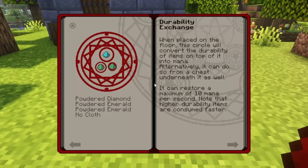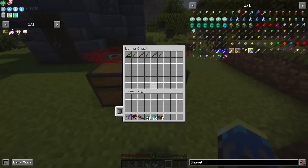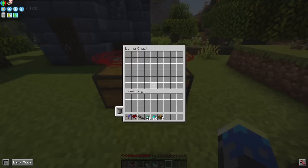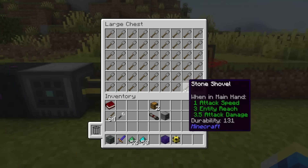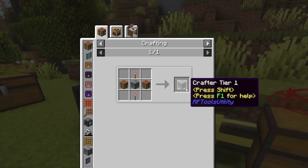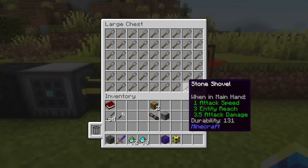The second option is based on the spell Durability Exchange. This spell can be placed on the ground, but more importantly on a chest. It will then convert the durability of the items in the chest into mana. The maximum per spell is 10 mana per second. One way to automate this is by using an auto-crafting system which creates an unlimited amount of stone shovels. One option for such an auto-crafting system can be the RF2's crafter, which just needs an energy source, a pipe, and a chest in which we place our shovels.